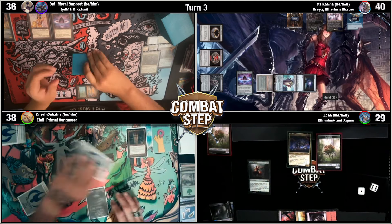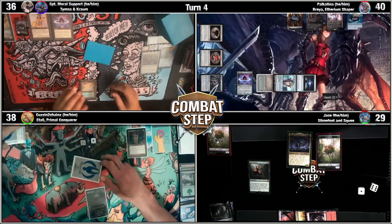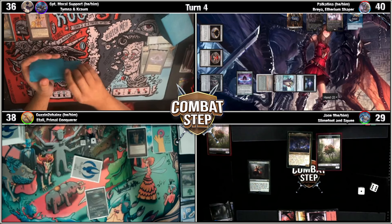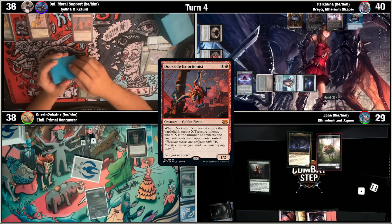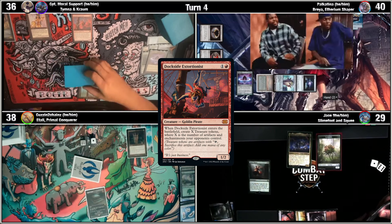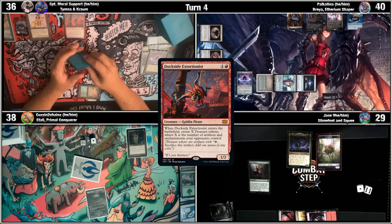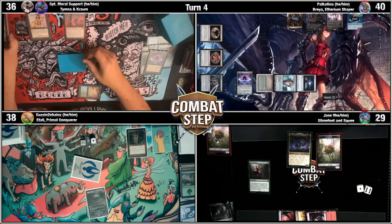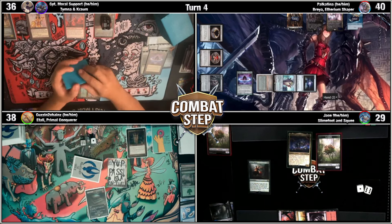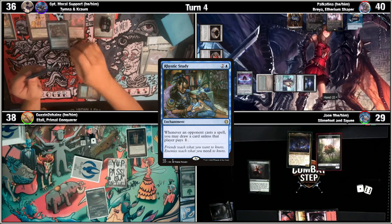I will crack Lotus Petal for a red, tap for a black, and put a Dockside on the stack. Oh, Jesus. We're in danger. Dockside ETB on the stack — 10 treasures. I would like to use three of them, going down to seven, and put a Rhystic Study on the stack. I will use another three, going down to four. And we are going to put Brina on the stack. I think I'm going to use three more, go down to one treasure, and put a Tymna on the stack.